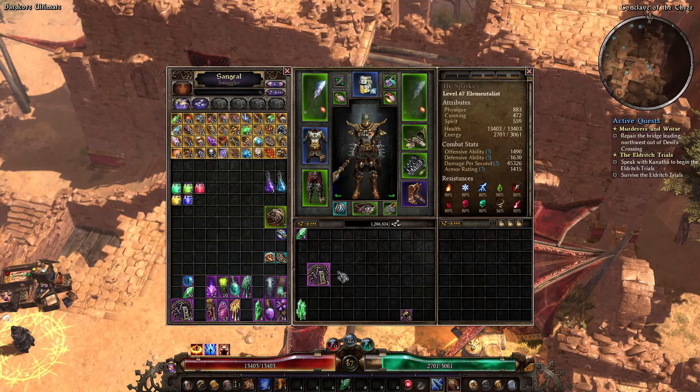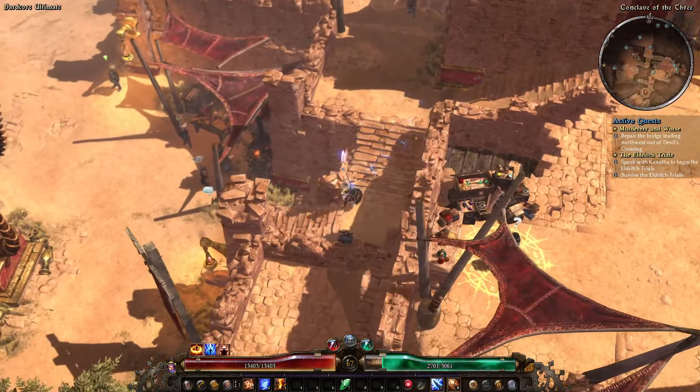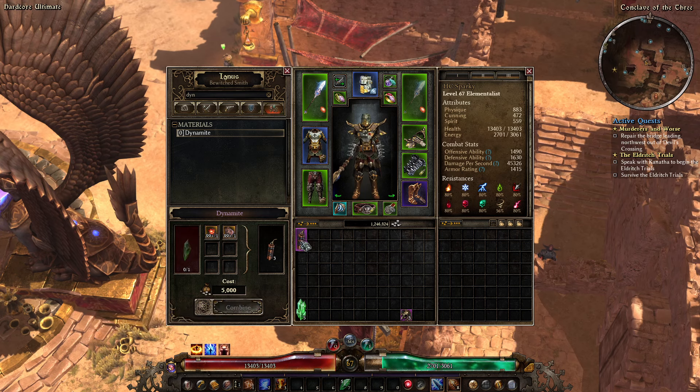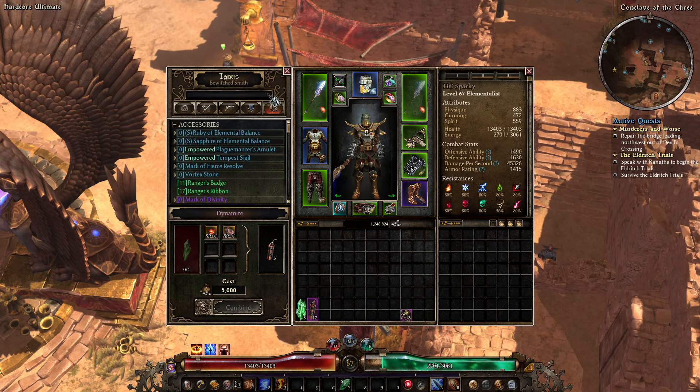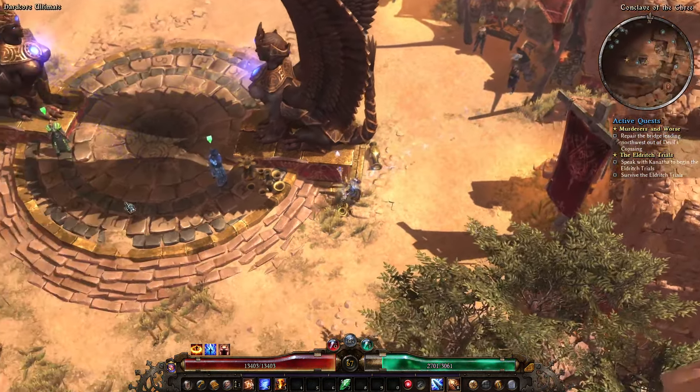Let's bank all this. I don't have any dynamite so I need to go back to Normal. I don't have the dynamite, so we can just do a quick search for a shard and I'll just have three. This should be relatively easy — just beat these guys down.